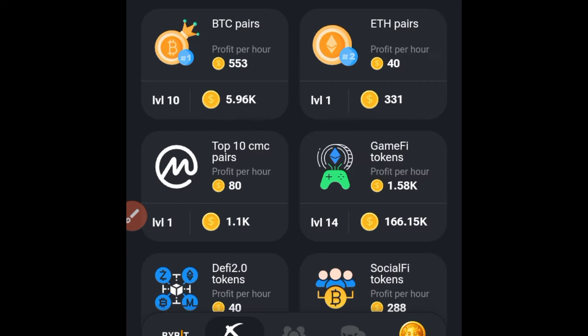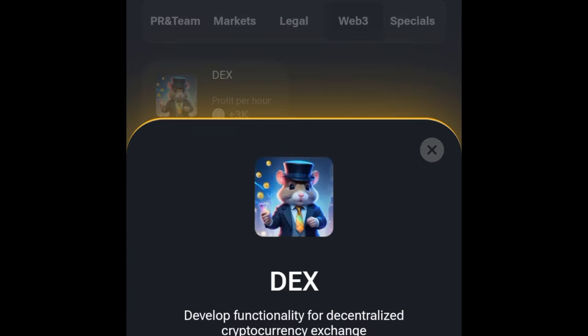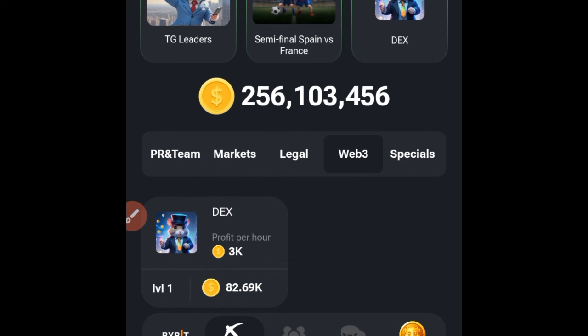I just got BTC Pairs to level 10. If I go back to Web3, this card is now available for me, so I can go ahead and purchase that — and voilà, I can go ahead and claim my 5 million points right now.